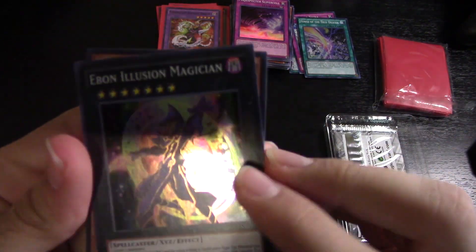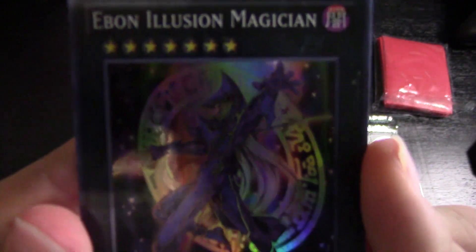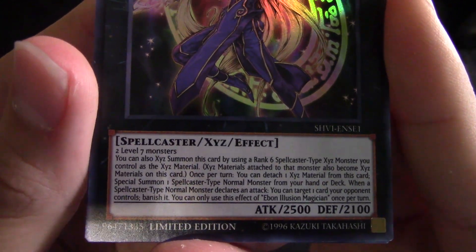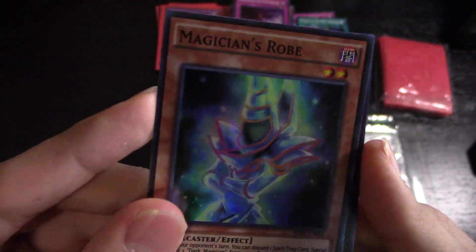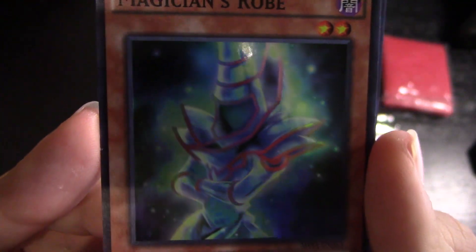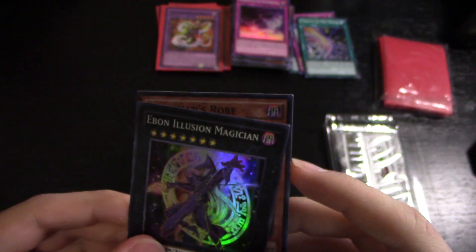First Shining Victories pack. We got Ebon Illusion Magician — that looks pretty good, damn sick! It's an Xyz Monster with 2,500 attack points. The ability is way too long to read on camera but you can pause it. And we got Magician's Robe — it's actually a monster card, not just an equipment. Two Magicians from this pack is pretty cool, so I'll give the Robe a sleeve.